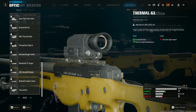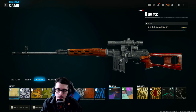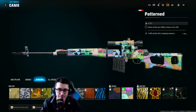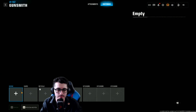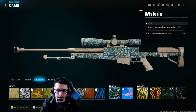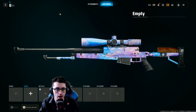The next sniper is the SVD: special camos include getting two kills while prone within 20 seconds five times, and then five kills shortly after swapping weapons with the SVD. The last sniper is the LR762 — get five one-shot kills with the LR and then five kills shortly after reloading with the LR.